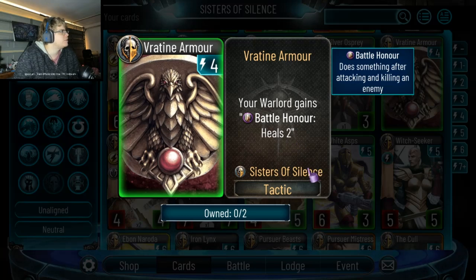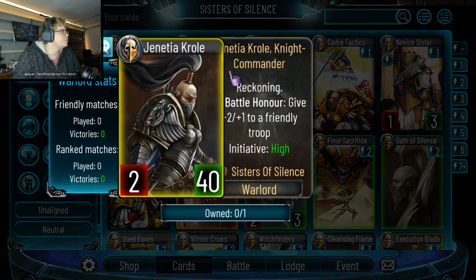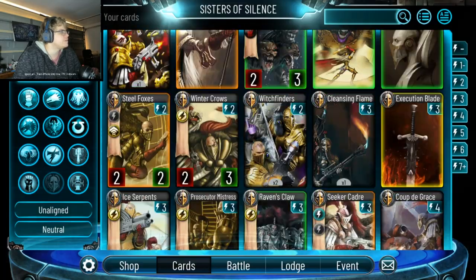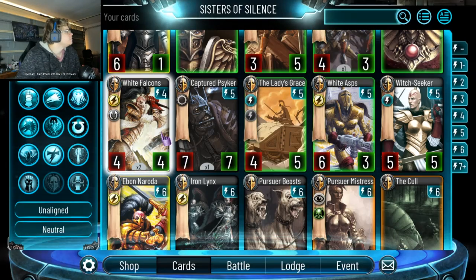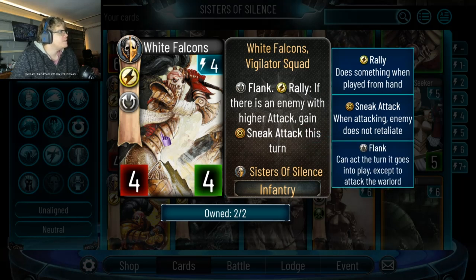The wall against battle-on a hill too — this card I think is pretty good, specifically with the Primark warlord because of her battle-on effect. She can buffer a couple of times. Imagine getting battle-on-a-hill 4 — that's pretty strong. White Falcons: rally if there is an enemy with higher attack, gain sneak attack this turn. Pretty strong — play this card.